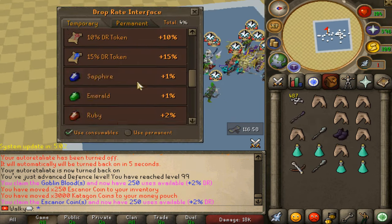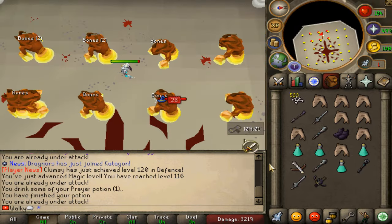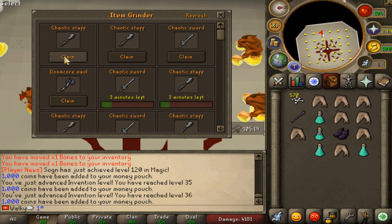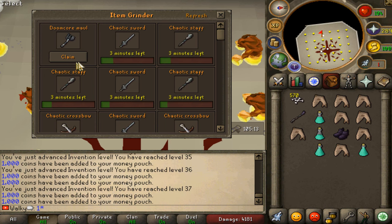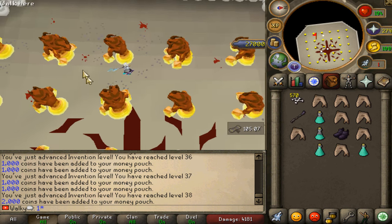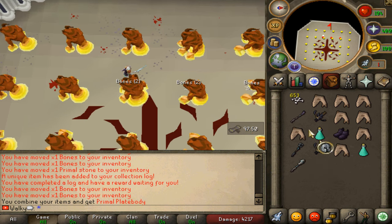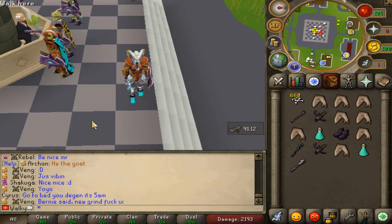Getting everything besides what we need - six or seven drops already but not a single primal stone yet. So many items going into the grind. You can compare how many items we've gotten versus stones - 27 items and counting. That's insane. Finally the first primal stone just came in - very dry run - but we've got a lot of items and great cash made. First primal stone out of the way!